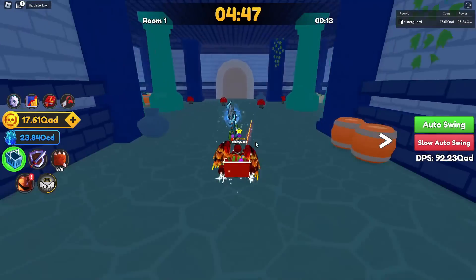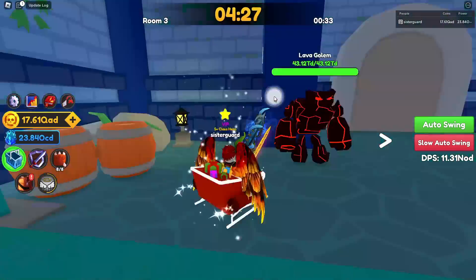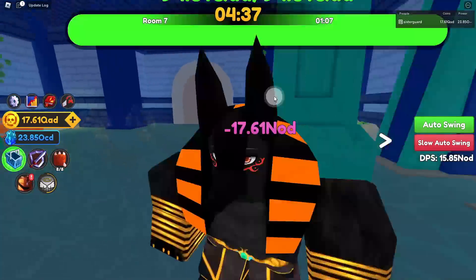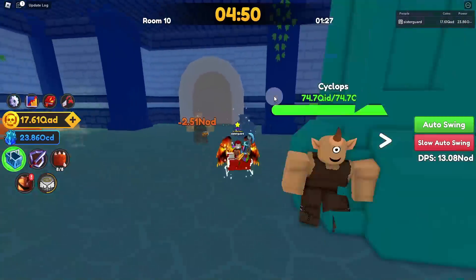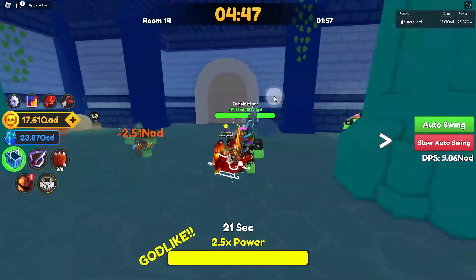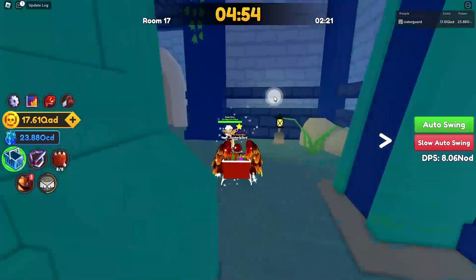First things first — room 24. I'm going to run it real quick; this is a pre-recorded section. Overall, getting to room 24 you're probably going to need about 150 to 300 SPD, and that's just solo. You're going to need a good damage enchant or damage relic, and some good DPS enchants on your weapons.